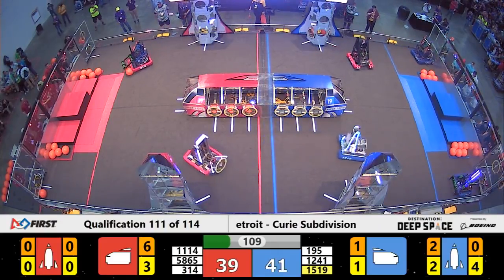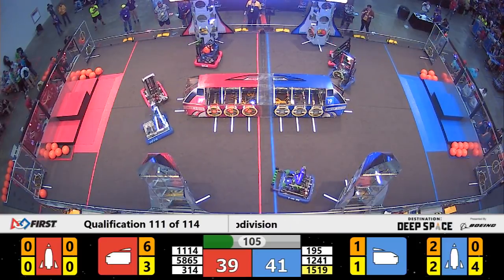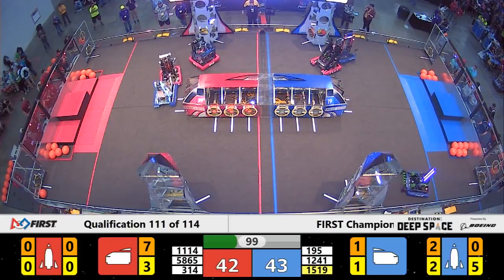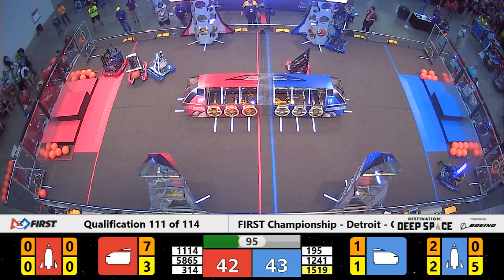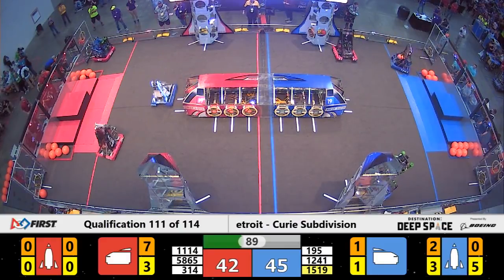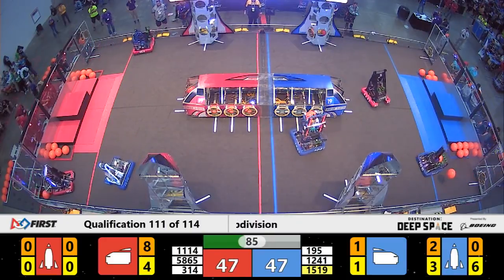Meanwhile, Cyber Knights already have 1, 2, 3, 4 hatch panels on the rocket for Blue. Droid is playing some intense defense against their Canadian neighbor, Theory 6. Theory 6 is lining up and successful in placing a hatch panel up on the second level of the rocket for the Blue Alliance. We have just under a minute and a half left in this match.